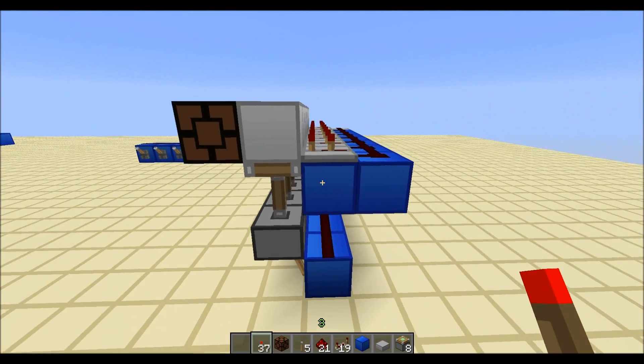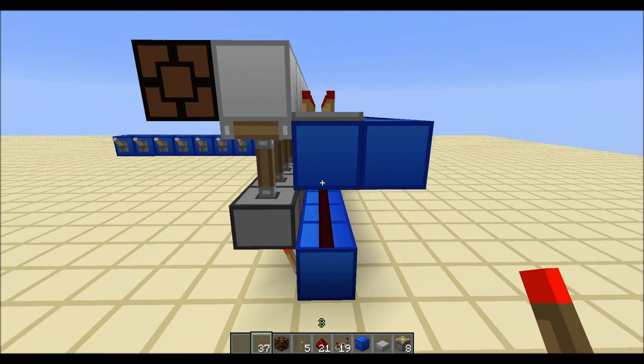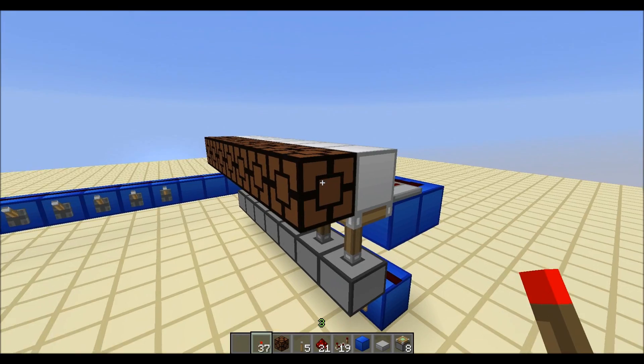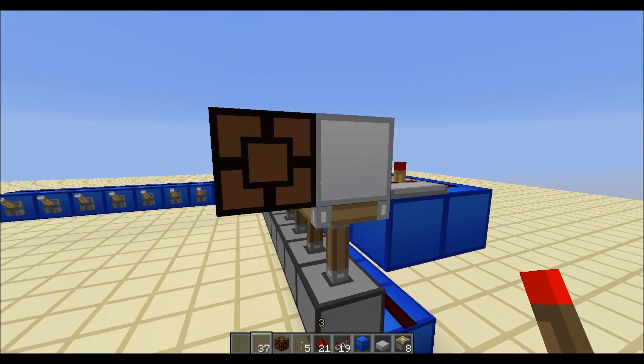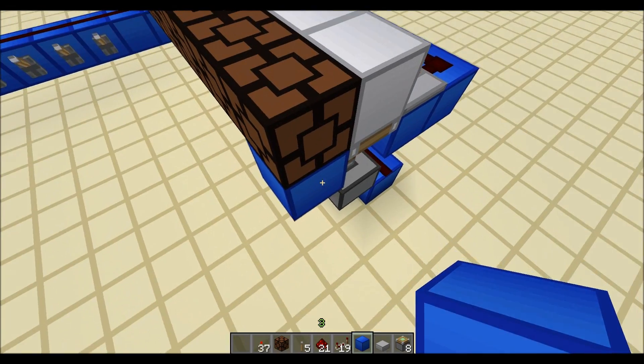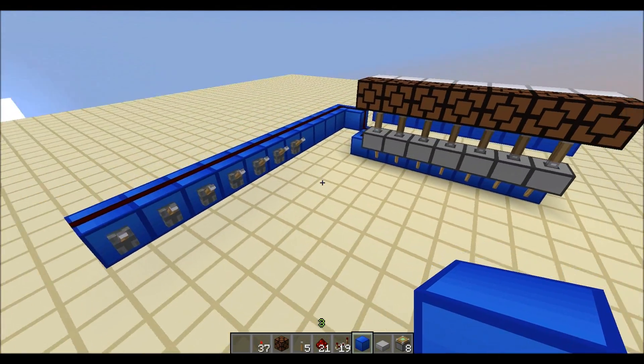This is what it looks like from the side. We've got a torch underneath, Redstone wire, Redstone wire here, a repeater going into a solid block. These Redstone lamps are here, but you can just place a repeater there and get the signal.